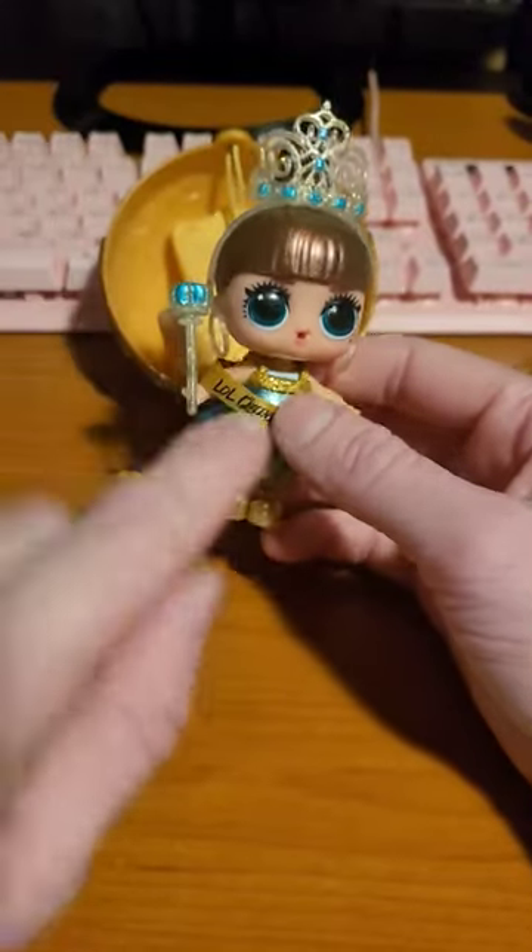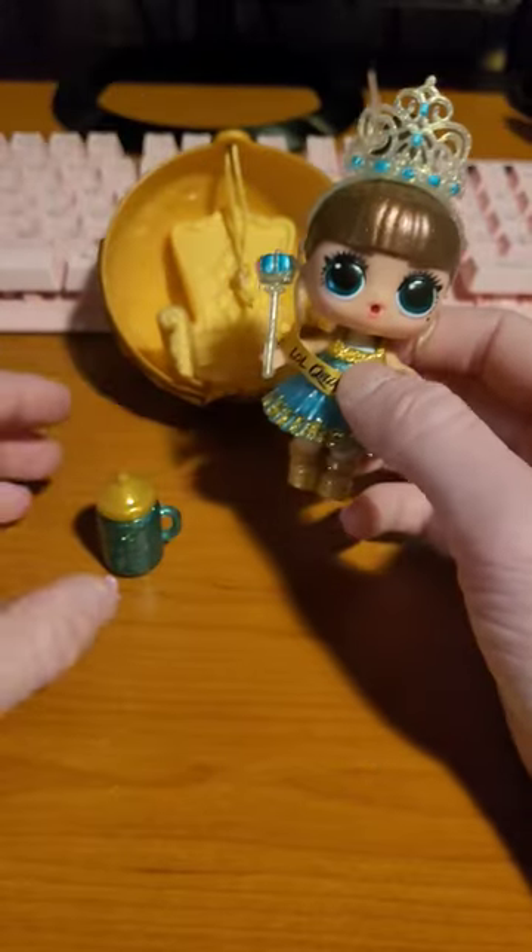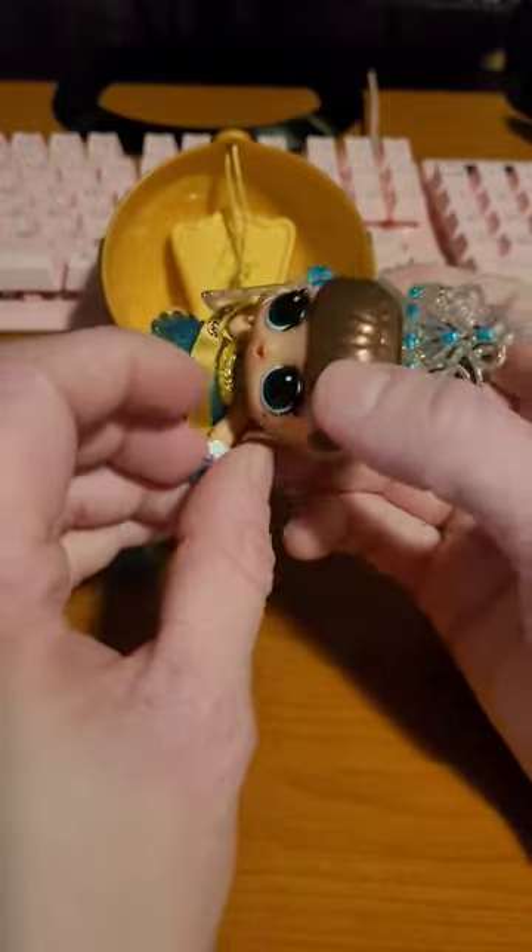So here she is with her outfit on, her scepter, her little shoes, her crown. We'll put her corsage on.